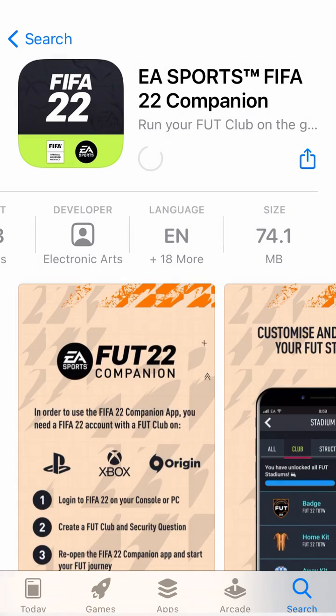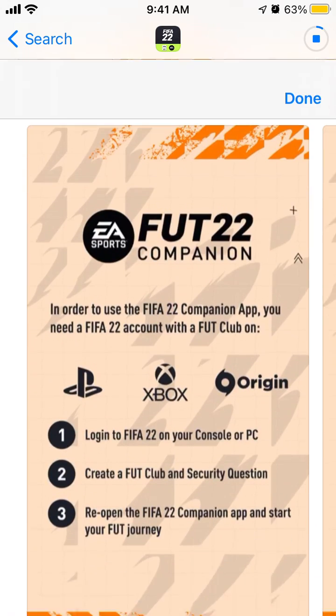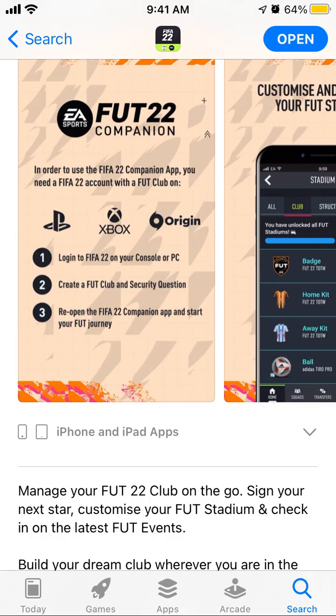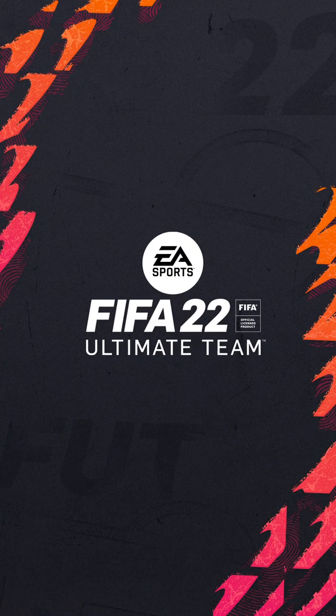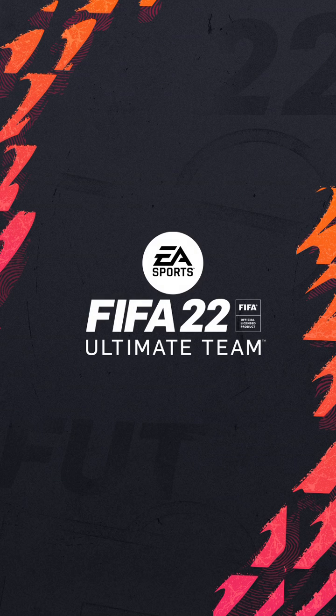It's a companion app for the newly released FIFA 22, which can be used on PlayStation or Xbox. To use this app, you need to have a FIFA 22 account with a FUT club on PlayStation, Xbox, or Origin. Just log into FIFA 22 on your console or PC, create your FUT club and security question, then reopen the FIFA 22 app and start your FUT journey.